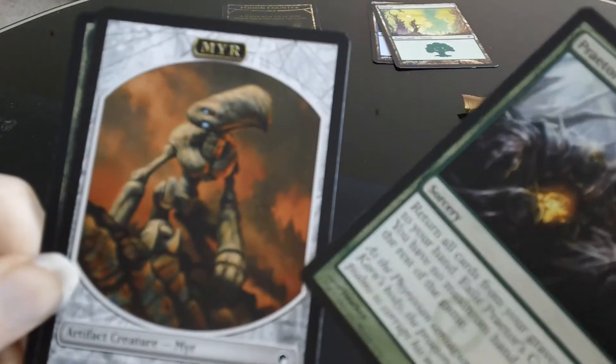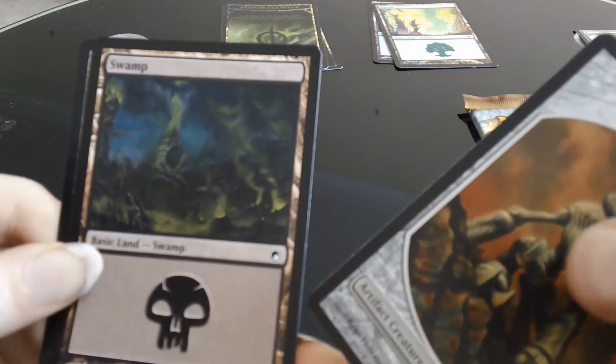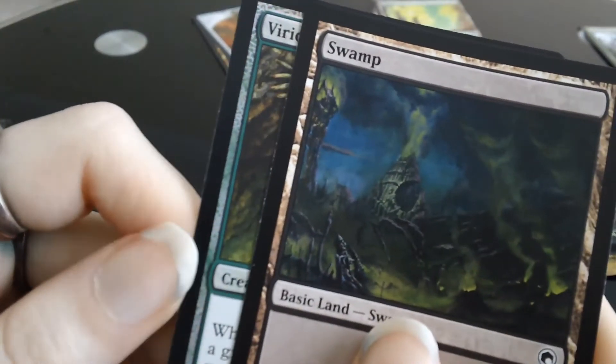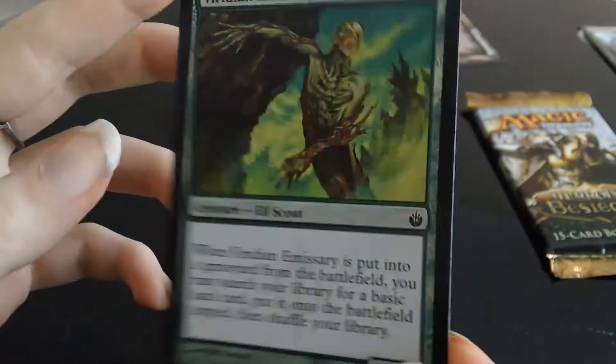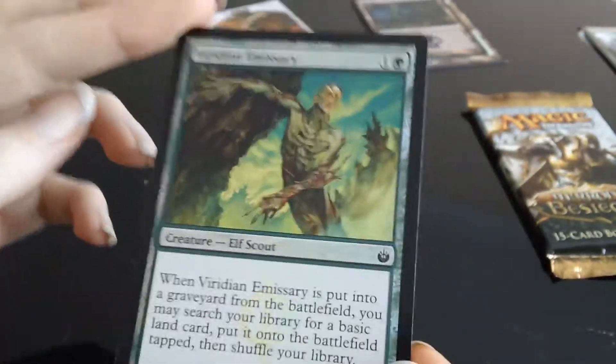Can we have a Mirran token? A Swamp. And we've got some kind of foil — it's a Viridian Emissary. Look, there he is. He's popped up so many times today, and now we've got a foil one. It's a foil common, but there it is anyway — very nice. We do like to get foils.